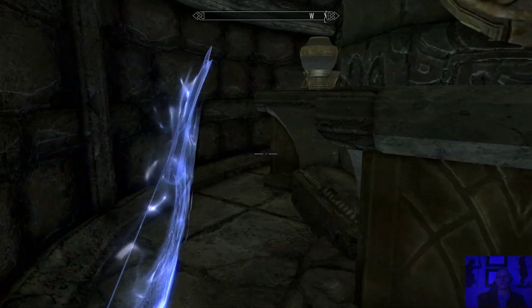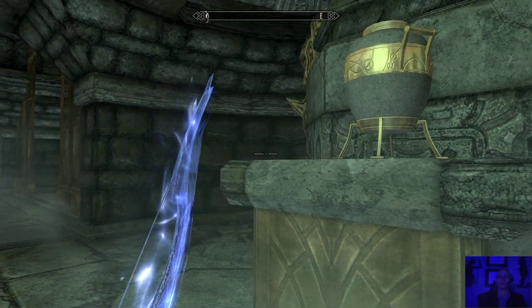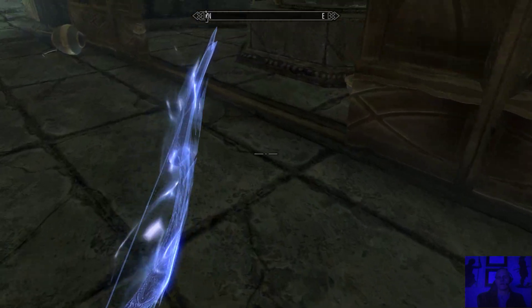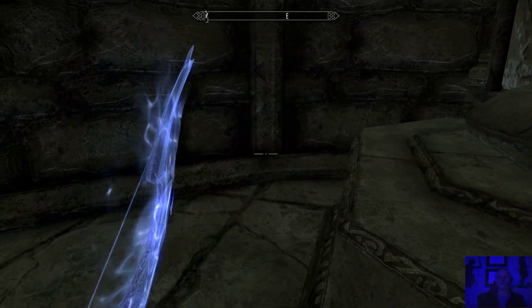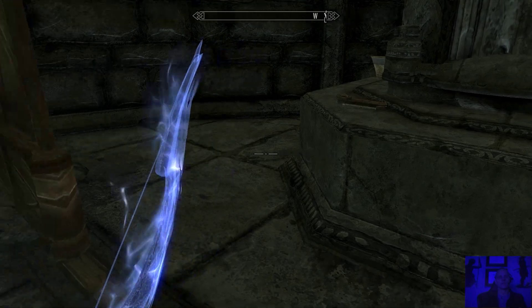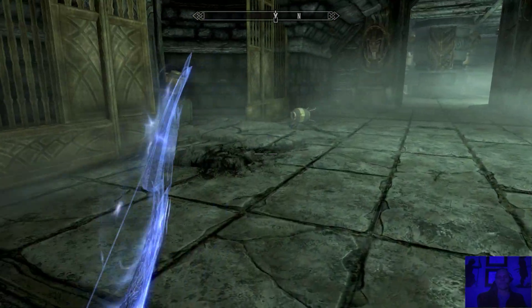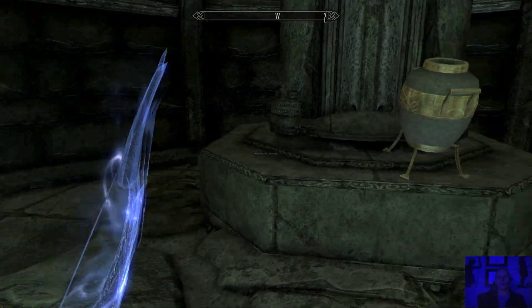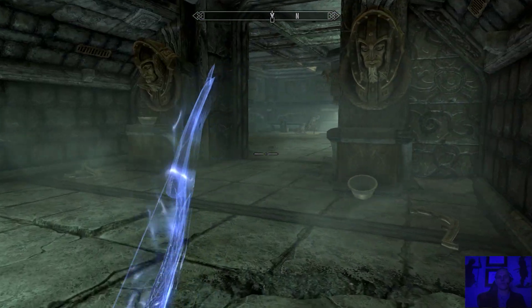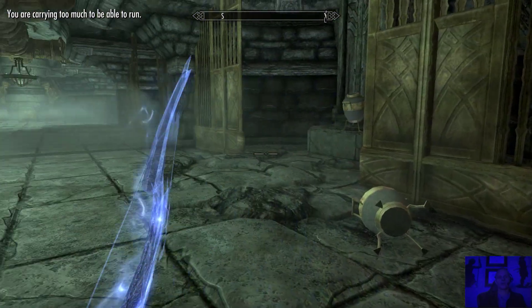I'm just going to peek around here - sometimes there are hidden things. I like to peek. A little bar of metal there, let's take that. There's more on the ground. Little bits of metal here and there - going to pick it up, melt it down, make Dwarven bows, sell the Dwarven bows, maybe even enchant the Dwarven bows. Then I get my blacksmithing and enchanting skills up. By selling I get my speech skill up too.